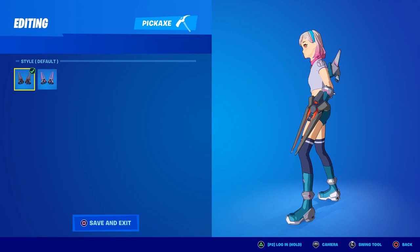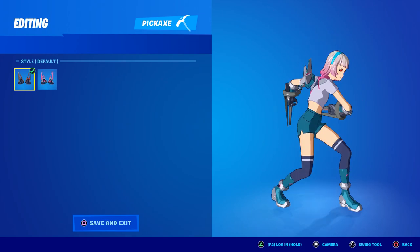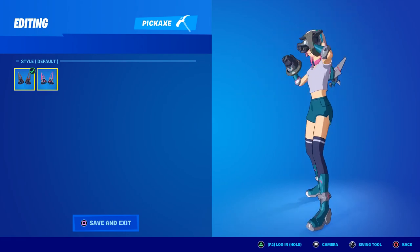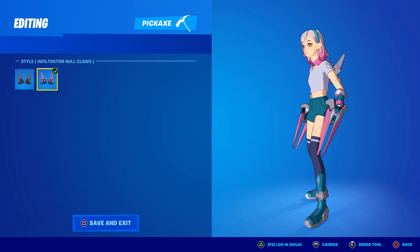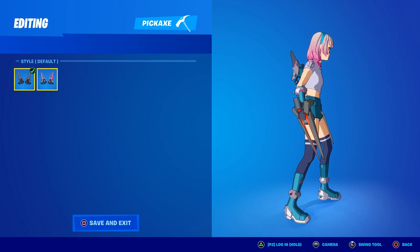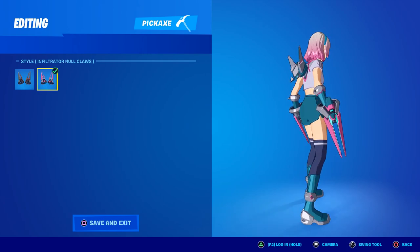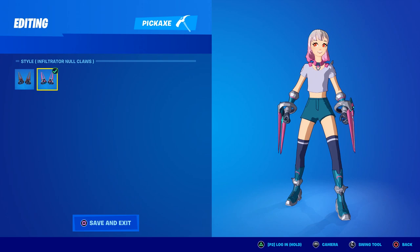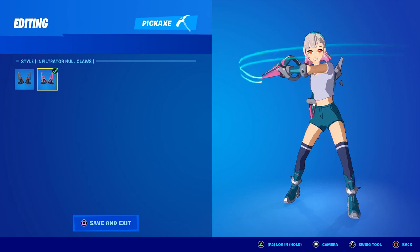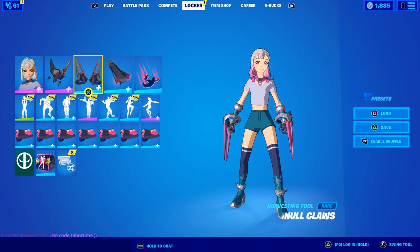The pickaxes are way more noticeable. The default ones are gray and reddish orange — really clean, really nice — with a pink contrail when you swing. The new ones are called the Infiltrator Null Claws. The defaults have gray on the outside with an orangish red inside, but on the new ones the entire blade turns pink and light blue. The contrail appears to be blue, which should stand out nicely in game.